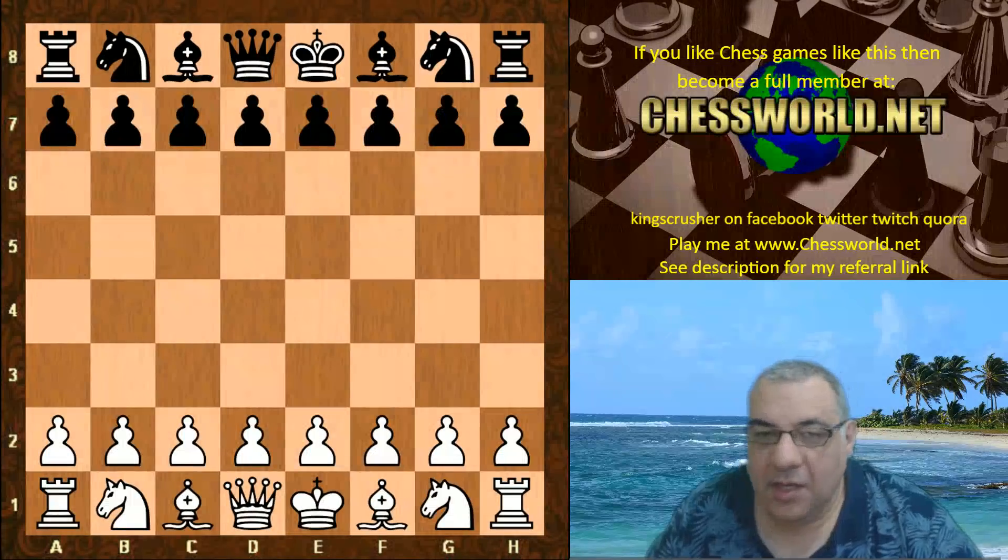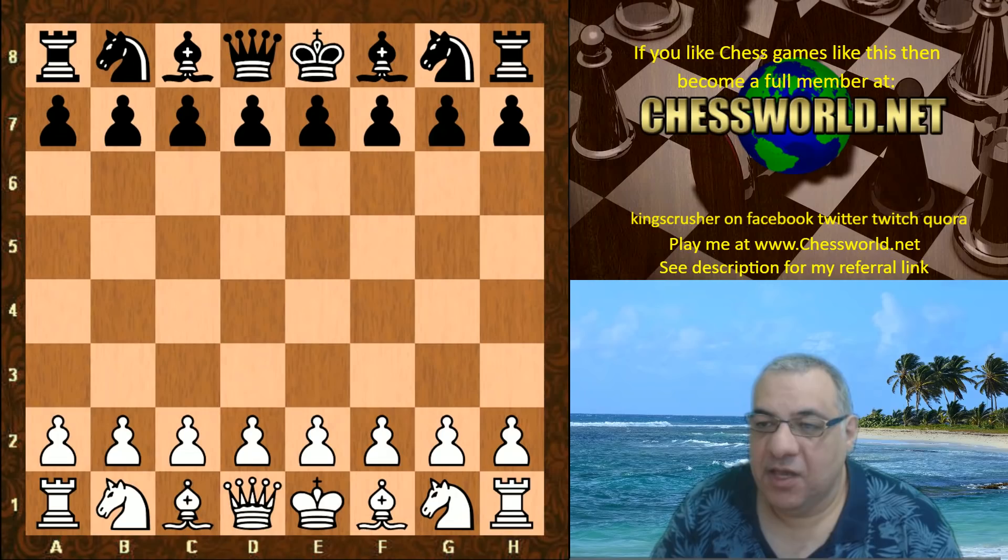Hi all. I have another very impressive game to show you of Leela against Roth trade. This engine is a UCI chess engine written in C++ by Ronald Frederick. Let's see this game.